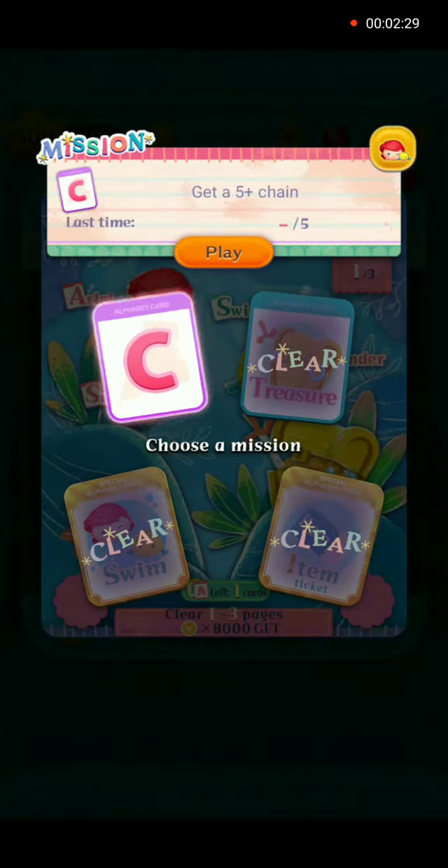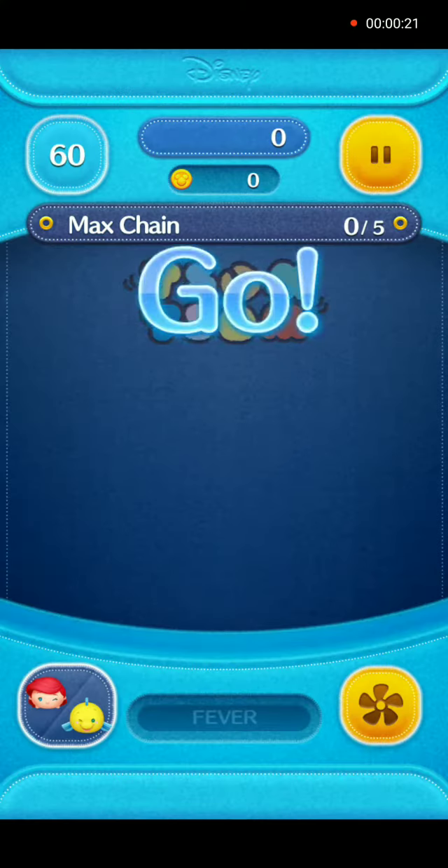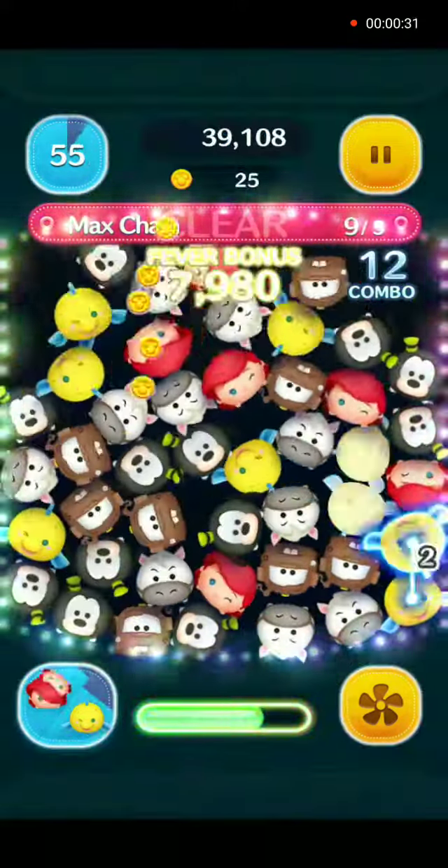Hello everybody and welcome back to Alphabet Book. We are on the Ocean page, letter C, Get 5 Plus Chain. We will use Arial and Flounder Perseum in gameplay with no power-ups.